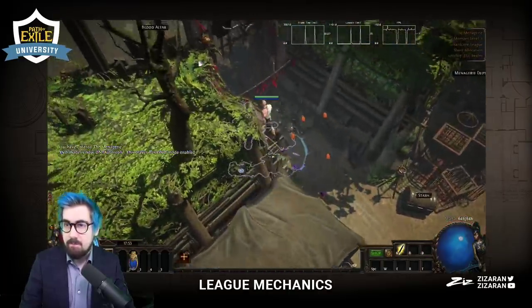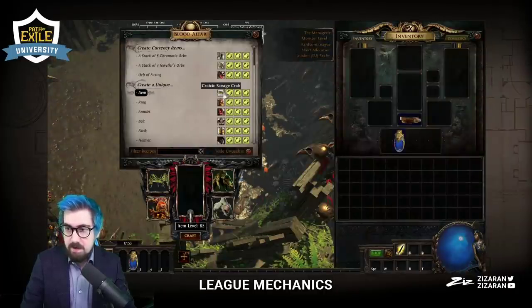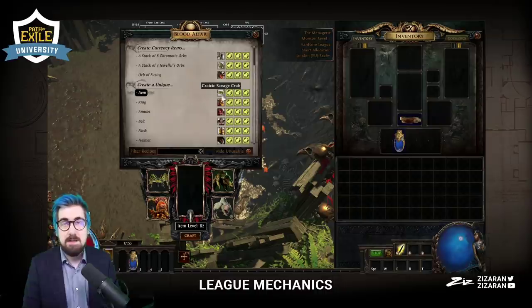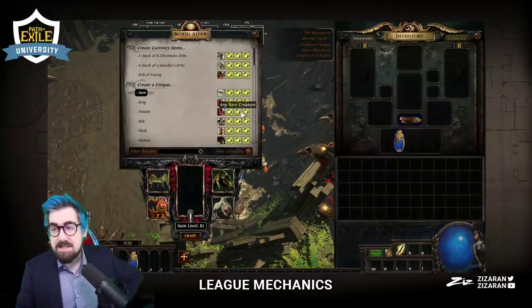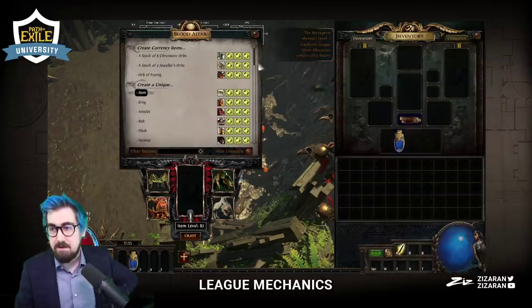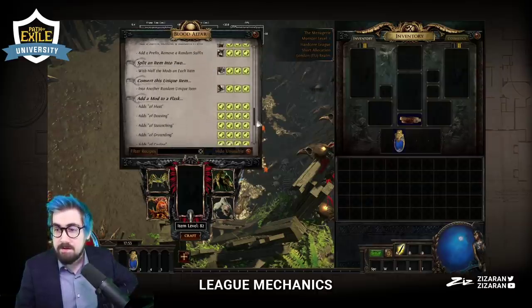Bestiary starts being really, really good even very early on. When you get it — there's a crab called Craycake Savage Crab. This is very, very good early on and gives you basically any unique. In the first 20 levels it has a big chance of giving you Tabula or Movement Speed Boots. On my last run I did a league start simulation and I got a Wise Oak and Doedre's Tenure, which is really good for Spell Slingers while leveling.